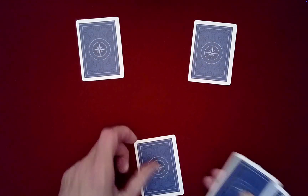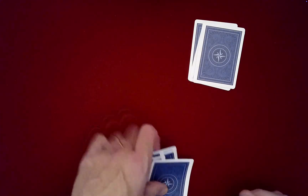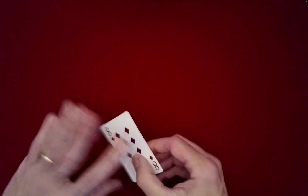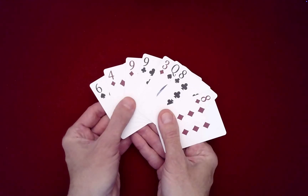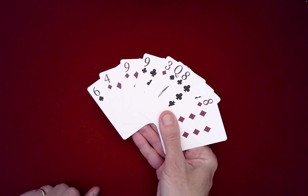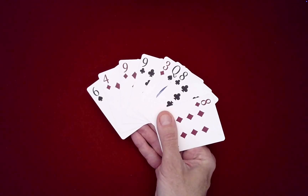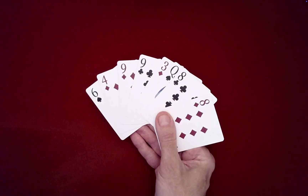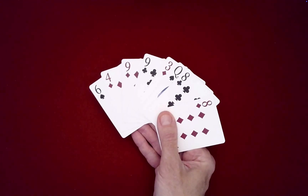Since we saw the cards, let's go ahead and deal them out into a triangle here, and stack in opposite order. Let me just show you that they are well mixed. Two eights, two nines, all these diamonds, two clubs, and two spades. As you'll see in a minute, none of that matters to what we'll do.